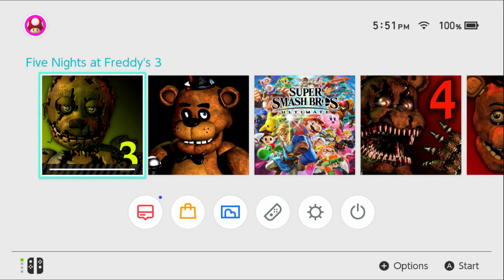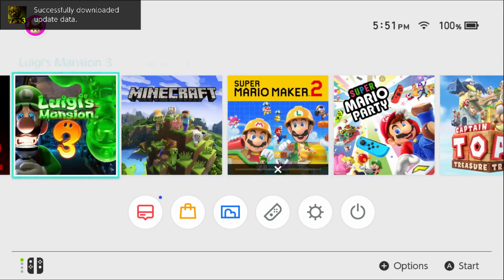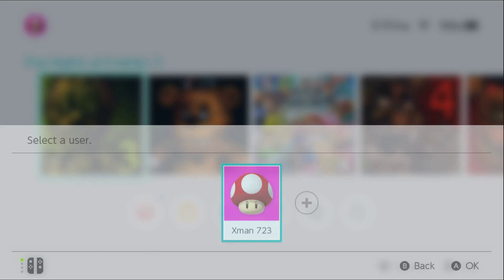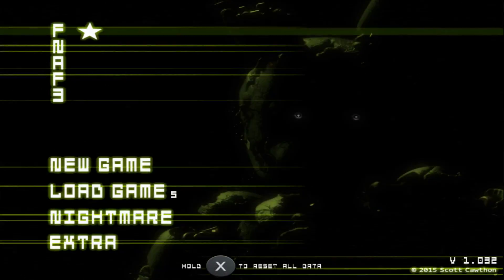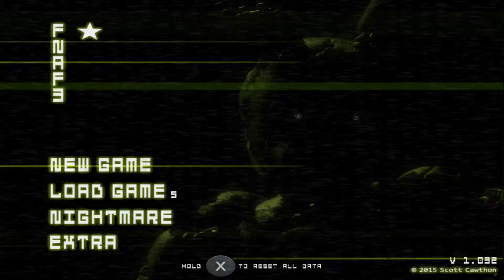Hey guys, welcome back to Five Nights at Freddy's 3 on the Nintendo Switch. So as you can see, my game just updated. Apparently they've released the update to fix the good ending. I just downloaded the update as y'all saw, so I'm quickly hopping into this. I think it's a bit of a hotfix because the version in the bottom right is still version 1.032.